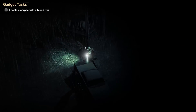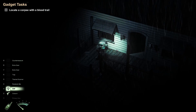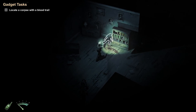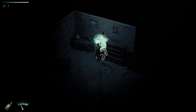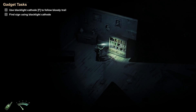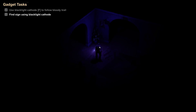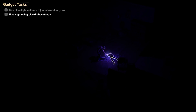Locate a corpse with a blood trail. We know there are corpses around here. Let's use the blacklight cathode to follow the blood trail. Oh, look at that — that is dope! There's more stuff over here — found more blood.